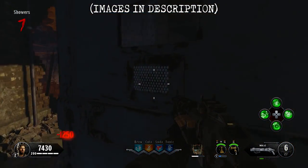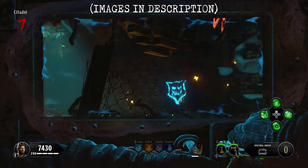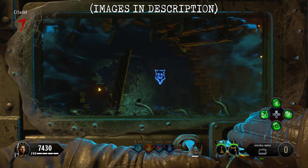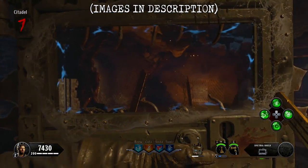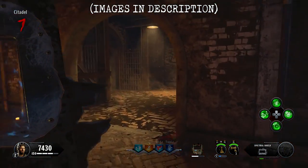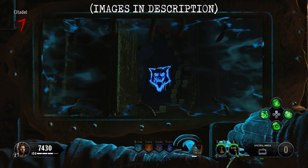For the final locations, make your way down into the Citadel area. Once there, the seventh one is located through this hole in the Hell's Retriever Progress wall. Then if you look to the left, the eighth location can be found right here. From there, the ninth location can be found on this broken wall behind you. And then the tenth and final one is through this hole in the wall just before taking the stairs down into the tunnel area.